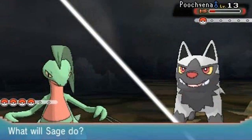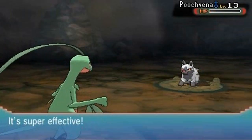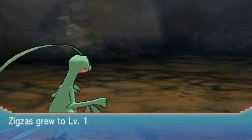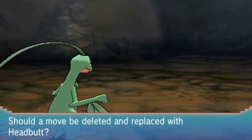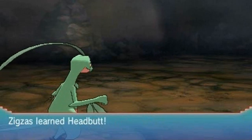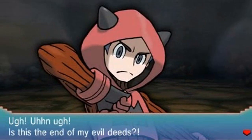Fury Cutter again — it gets a little stronger each use. Dark type Pokemon are weak against this, so everything is nice and easy. Zigzagoon grows to level 11 and wants to learn Headbutt — we're going to delete Tackle since we're not really gonna use Zigzagoon anyway. We defeated another Team Magma member! He says: 'Is this the end of my evil deeds? Maybe, just maybe.'